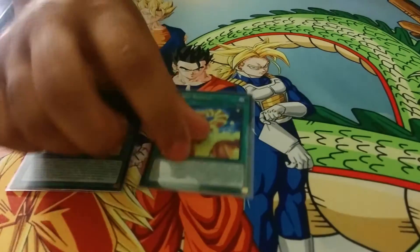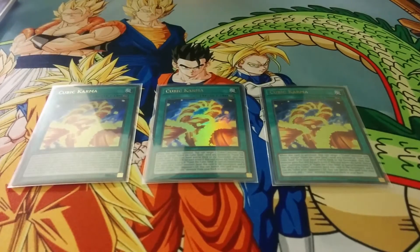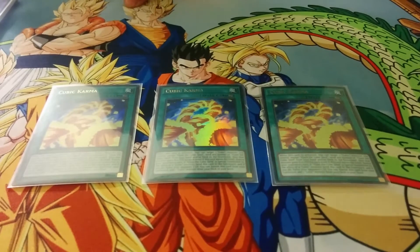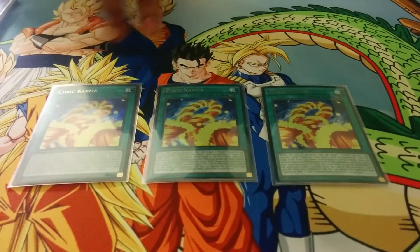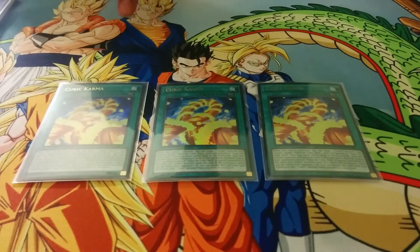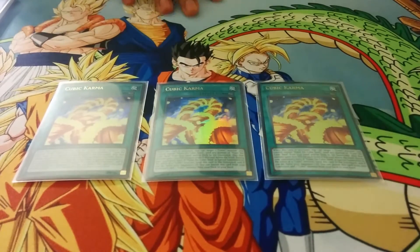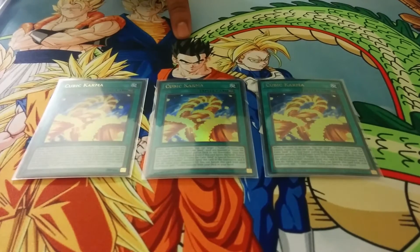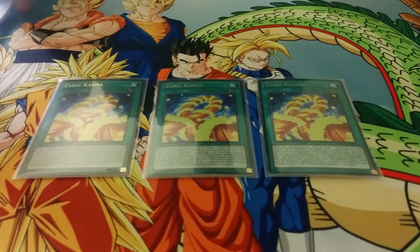Next, for the spells, I run triple Karma. Really good card. Basically, when you activate it, you can target one Cubic monster you control and send Seeds from your hand or deck to the graveyard, and that monster gets a power boost — I forgot exactly how much. But the main effect of this card is that if it's in your graveyard, you can banish it to search any Cubic card. So this helps when you dump with Duzza — you can banish it to search out your Novas.